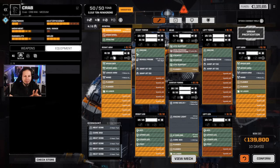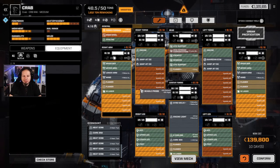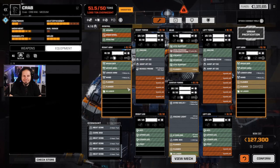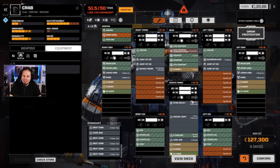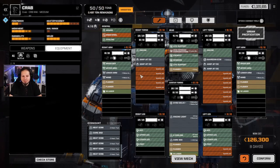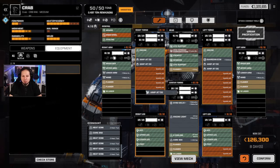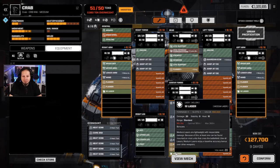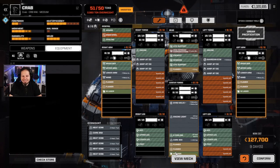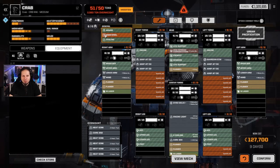We cannot play it like this unless we drop the ferrofibers, which reduces the weight available. Is it the Beagle Probe that we're dropping? It might be the Beagle we drop, or it could be the jump jets. But I like the idea of a jumping crab. So what we can do now is drop the Beagle — sorry — and add more jump jets to the build. We can get six, and I want all six of them. That's how we roll, that's how we play.